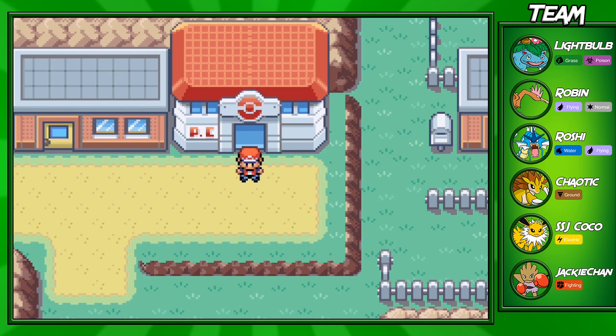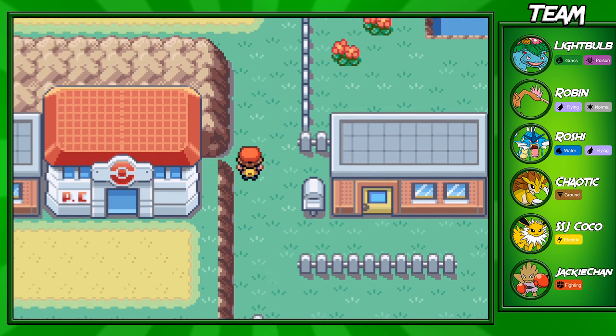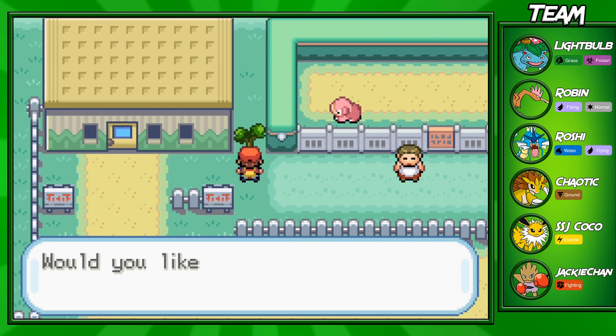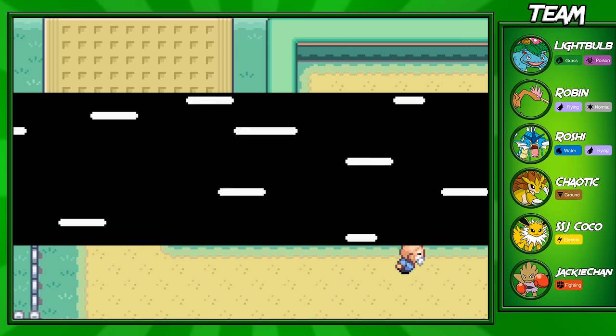Hey guys, Goxun from TheWinHere and welcome back to another Fire Red/Leaf Green Walkthrough episode on my channel. Today in this video I'll be taking you guys through the Safari Zone. The Safari Zone is in Fuchsia City — in the last episode we made it through the bike route, and if you go up from the Pokemon Center, you'll be able to make it to the Safari Zone.